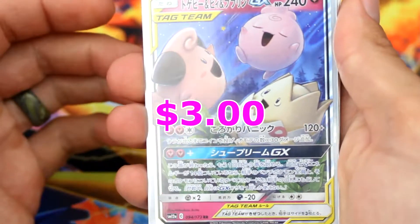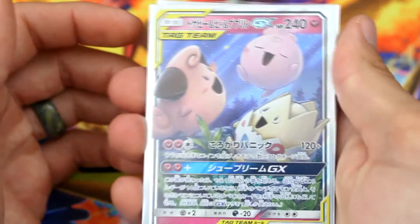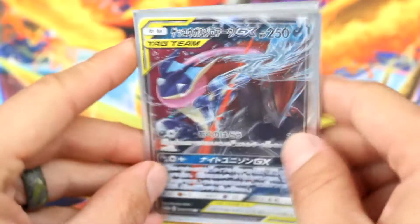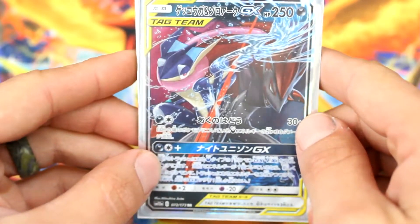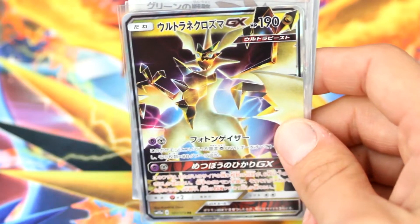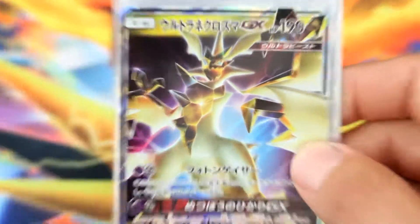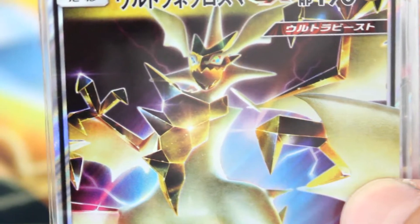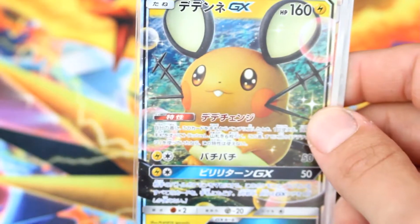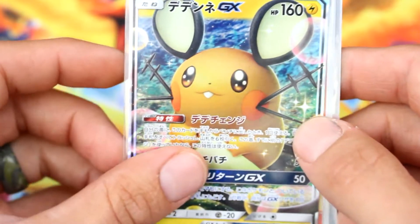We got the little babies: a Cleffa, whatever the Jigglypuff baby thing is called, and a Togepi. That's a pretty sweet GX, I was super happy to get that one too. And then we got Zoroark and Greninja — I think that's who that is. Let me know if I'm wrong. I know that's Greninja but I'm not sure about the other guy. This one I have no idea what his name is, but he looks pretty cool because he's got this sweet looking smile and he's wearing sunglasses, so he's super cool. We pulled this one before, you've already seen it, and we got Dedenne, which I think I pulled the last time we opened some of these All-Stars packs when Jake sent me some packs from Japan.